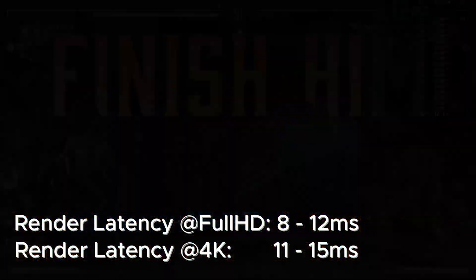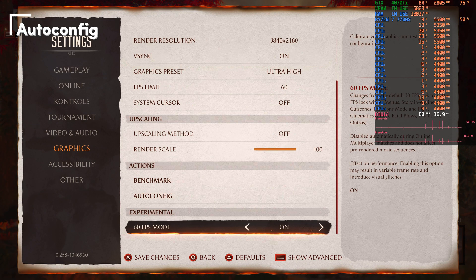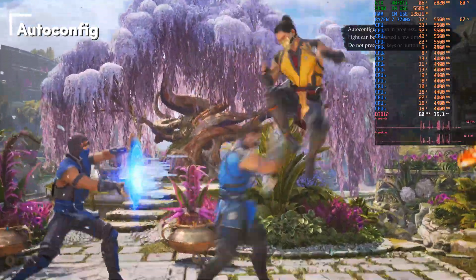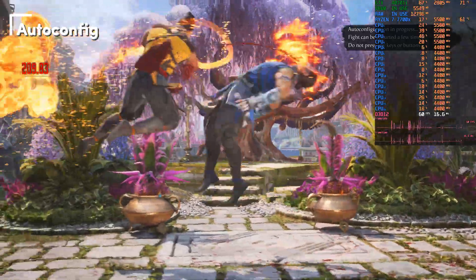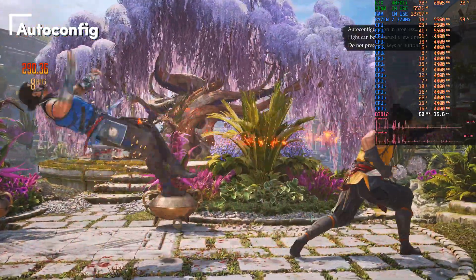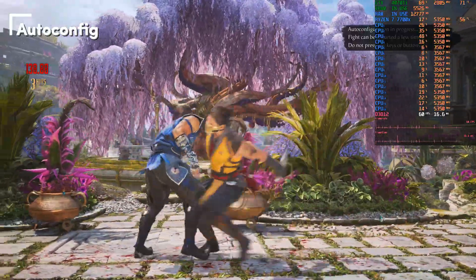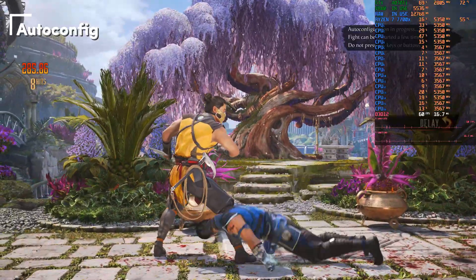When you go to the graphics settings you'll notice there is an auto config option — your personalized optimized settings right there. I would actually recommend running that. However, if you want to tweak things manually, keep watching. Above the auto config is a benchmark option, which I think is very nice of NetherRealm Studios to include.